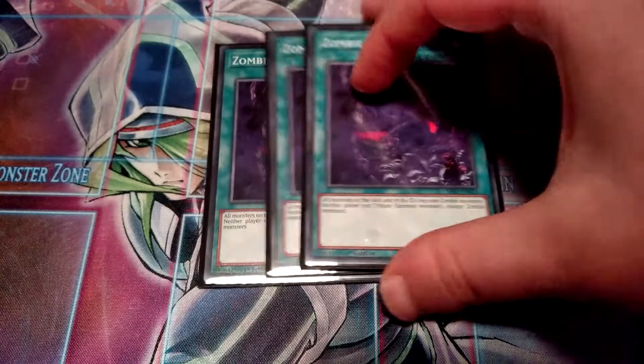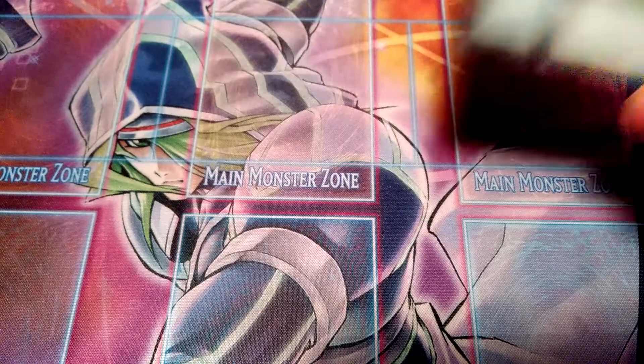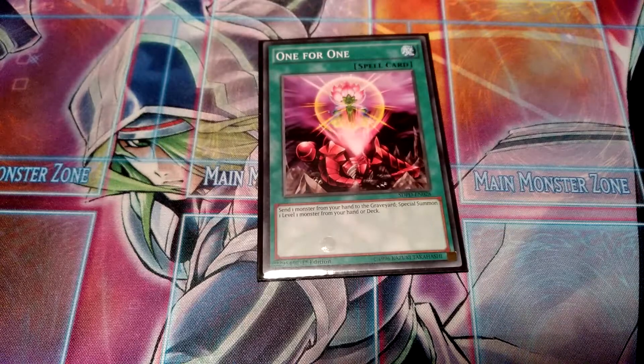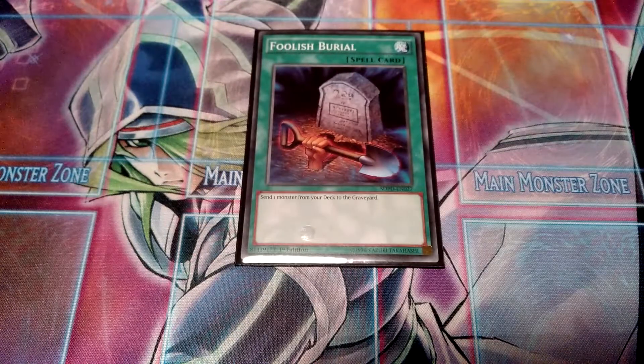Then of course triple Zombie World — really good in this variant of the deck. Then two Terraforming to search Zombie World. Of course one One-for-One to get Vampire Familiar from the deck, or even Glow-Up Bloom if you want. And then one Foolish Burial — pretty good as well of course.